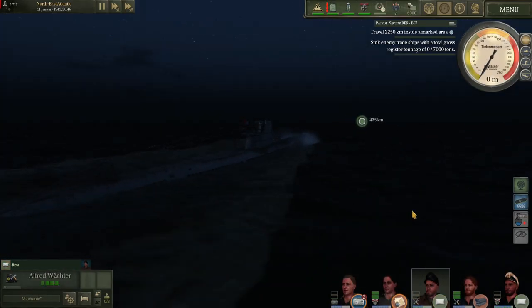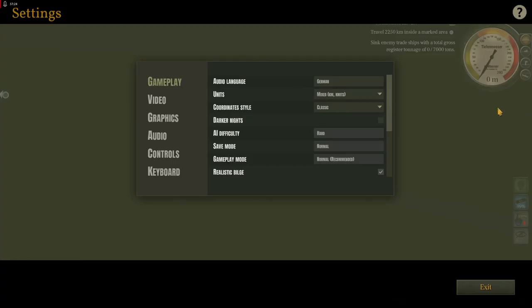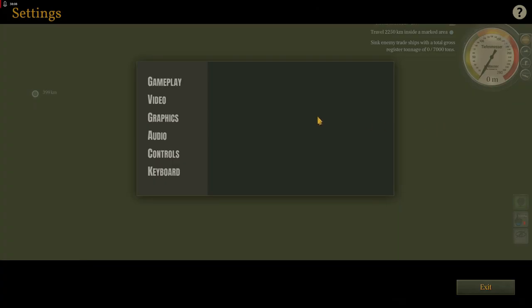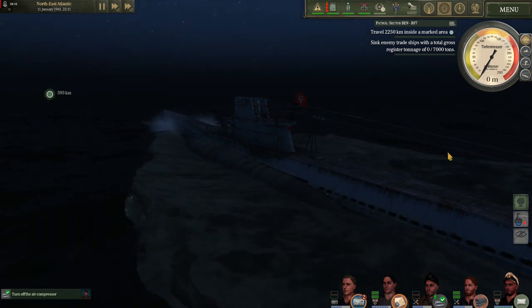It is now nighttime and it's a fairly clear night — very easy to see. Let's go ahead and turn darker nights on. Suddenly it's much more difficult to see. Remember though, we are at blue lighting. If I go ahead and engage red, suddenly the night is not so dark. If we turn darker nights back off, it's very very easy to see. Something to keep in mind for newer players.